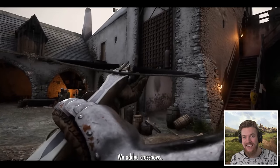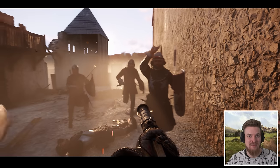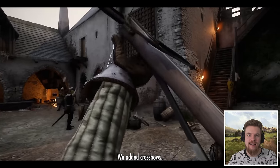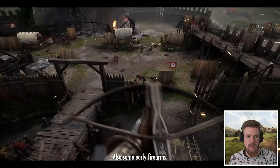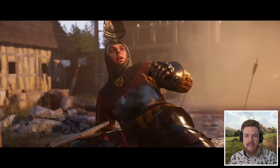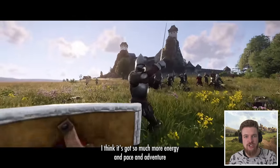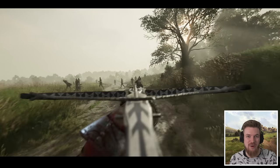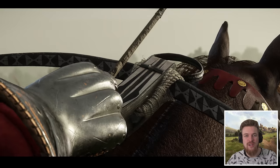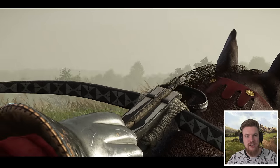Two new ranged weapons have now been added to the game in the form of the crossbow and very early firearms. The crossbow looks incredibly impactful. Historically, it didn't actually take much skill to wield a crossbow compared to a bow, so it was actually a very accessible weapon in medieval times — and the bolts could easily penetrate plate armor and even splinter shields. You can even use a crossbow on horseback, as we can see in the trailer, and interestingly you could also reload it on horseback too, which I'm pretty sure was a very difficult thing to do.